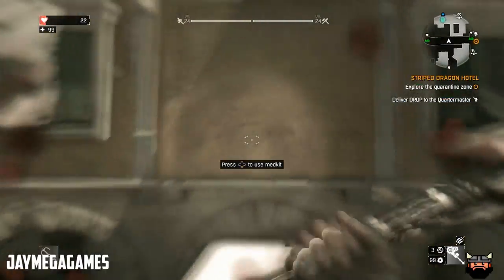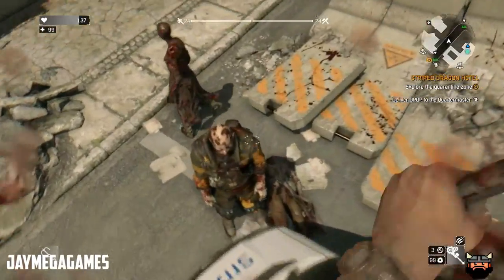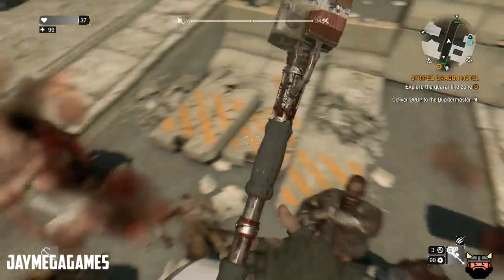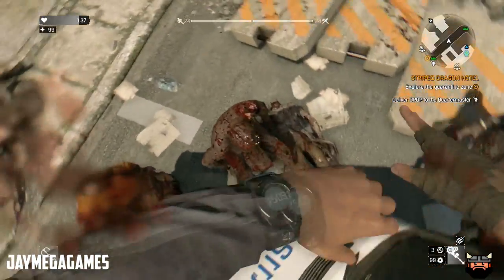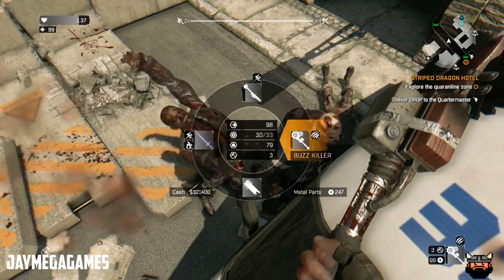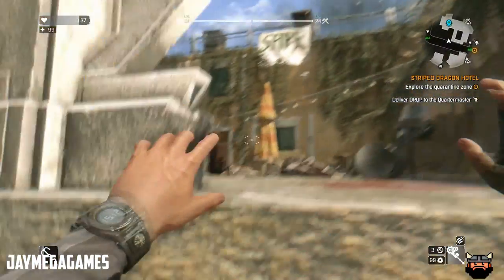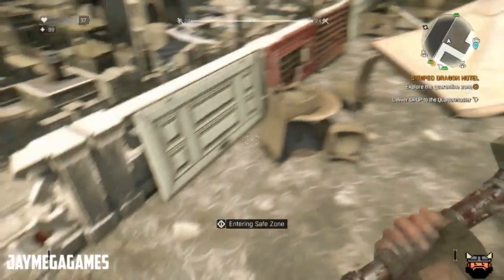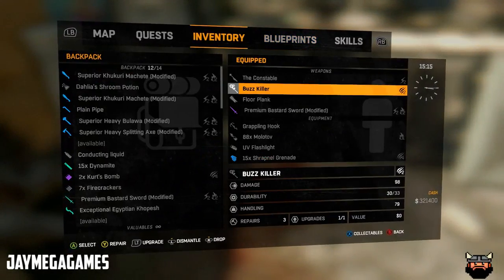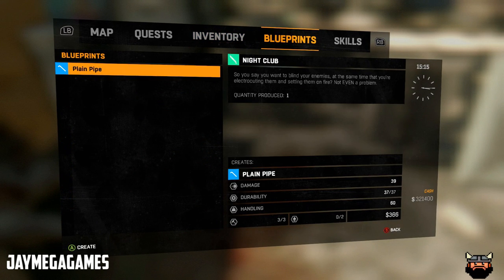I'm about to die with these weapons — they're not as strong as I would like them. Let's check the damage out. The weapons they're choosing to use too are terrible. Let me make another one.